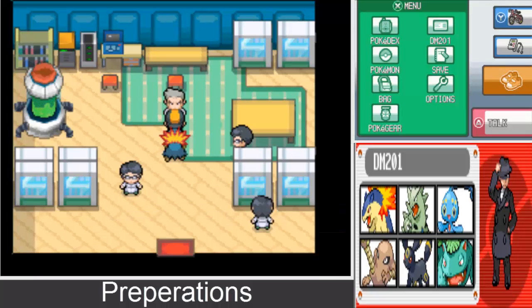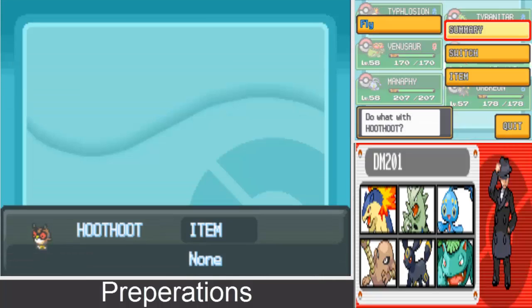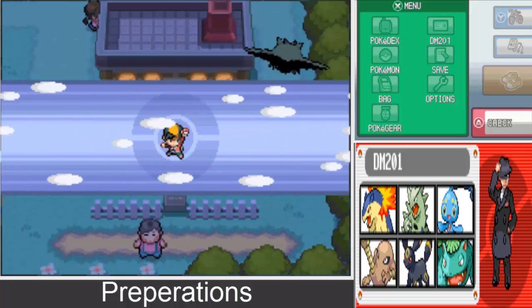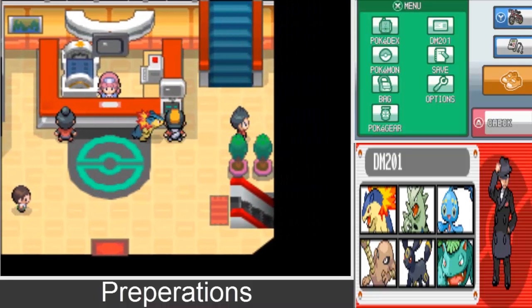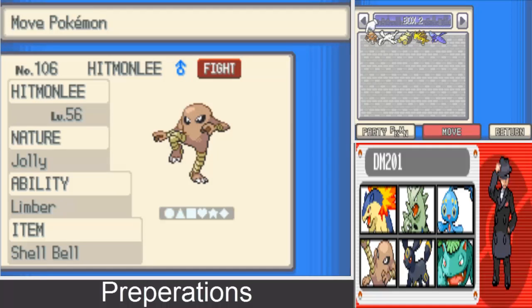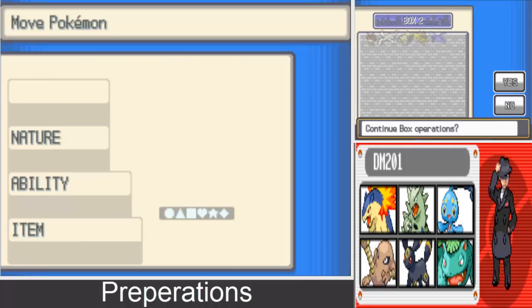So we now have the ability to go to Mount Silver, and I'm going to go there right now. Let me go ahead and get Umbreon from the party. I'm definitely going to be doing quite a bit of training to get my team ready for an upcoming battle. Let me get my Hitmonlee out too, and we'll make our way over to Mount Silver.